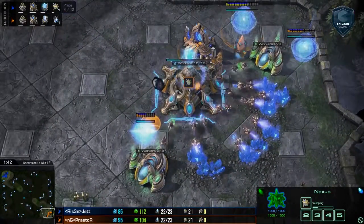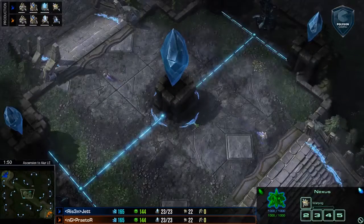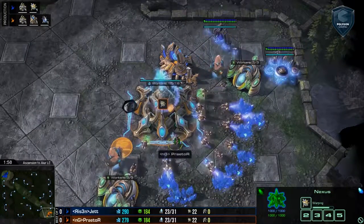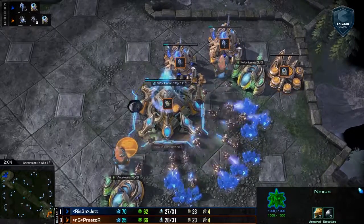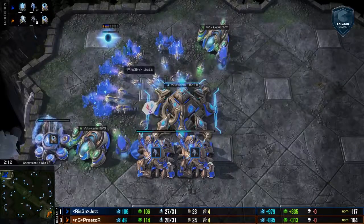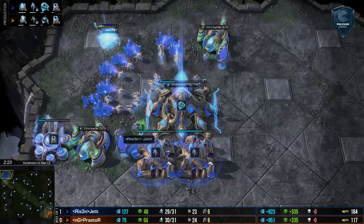It looks like pretty mirror builds — they're just different skins for the probes. It's not a surprise; this is the meta build at the moment in PvP. If you go Nexus first and your opponent even smells Nexus off the gate, he just puts a pilot on the map and keeps warping stalkers, eventually overwhelming the base. You need to get at least two gateways in the beginning, then choose your tech or expand — it's super safe and basically the only way to go.